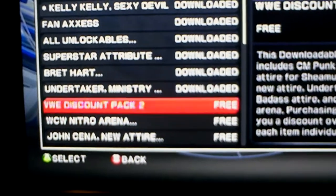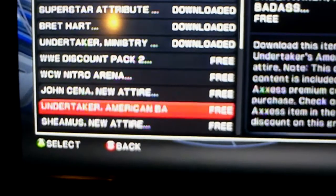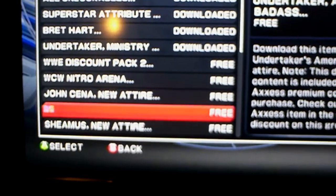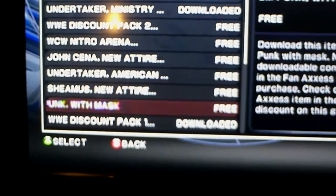You could get the full pack itself, the WCW Arena pack, John Cena's purple outfit, Undertaker's Riding Dirty outfit, Sheamus's outfit, and CM Punk's mask outfit.